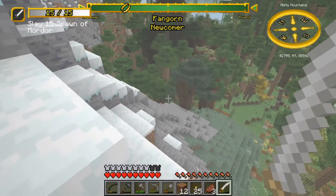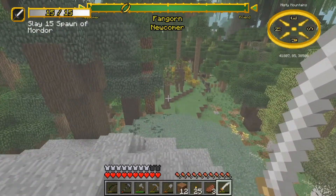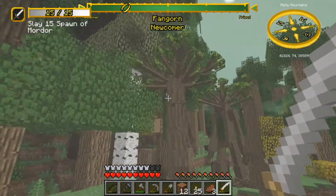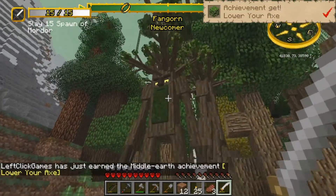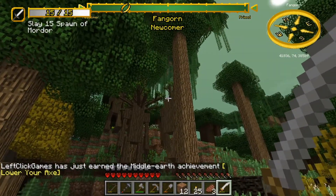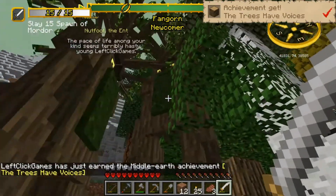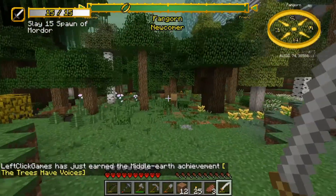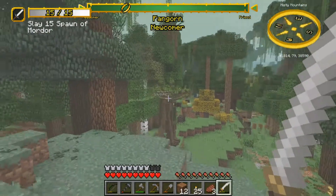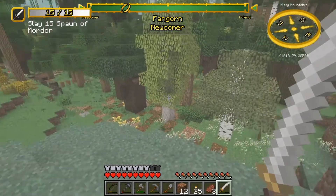I think there are about six kinds of Ents, technically, and they're divided into two broad categories. The first are these Ents right here — they are very tall, with big bushy beards and a very large branch crown. Some have a smaller branch crown. For each of those — large tree crown and smaller tree crown Ents — there are Oak, Birch, and Beech. I think those are the three kinds of Ents.